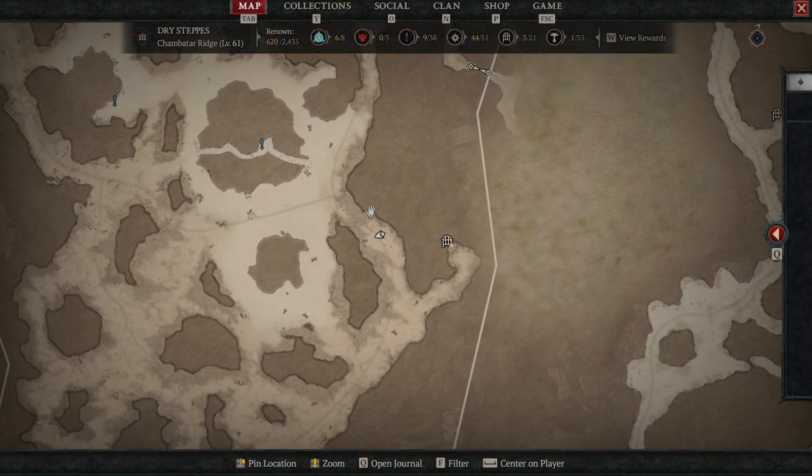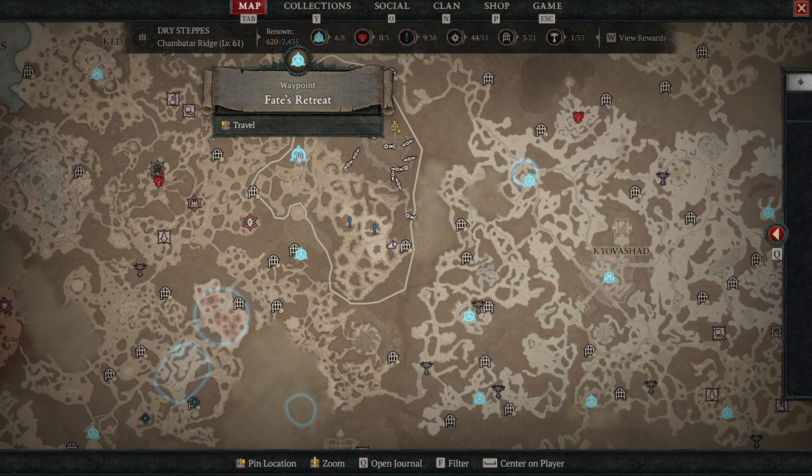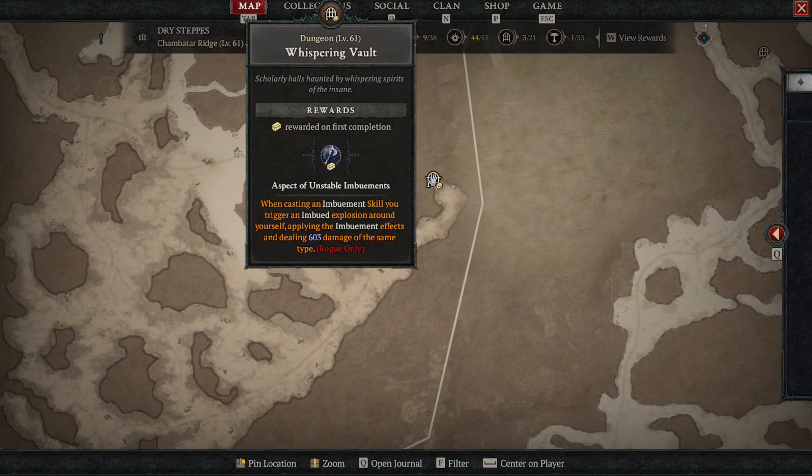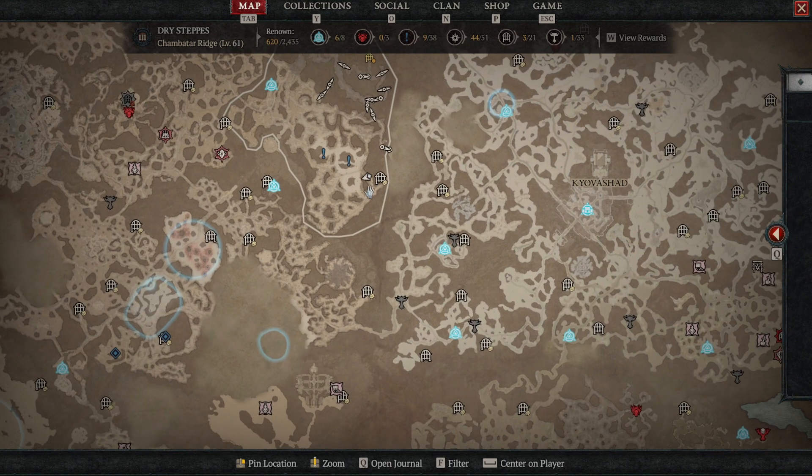Very cool. So Pitless Gurr is right here. You would come down from Fate's Retreat again, and right before you hit the Whispering Vault, the Skirr spawns right here.